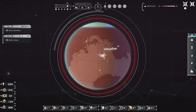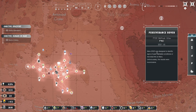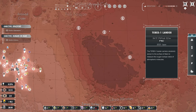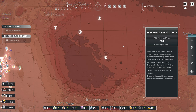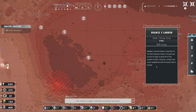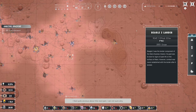Doesn't this game look gorgeous though. What's this — perseverance rover, cool! Mars 2020 was designed to identify signs of past habitable conditions or microbial life on Mars, but unfortunately the results were inconclusive. Terex — abandoned robotic base. Beagle 2.